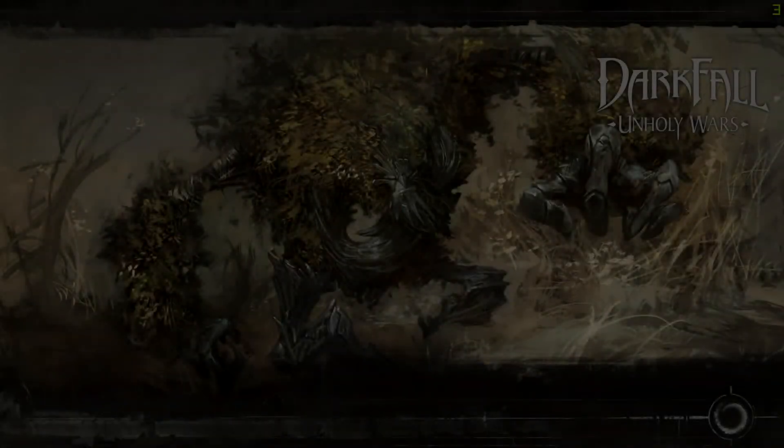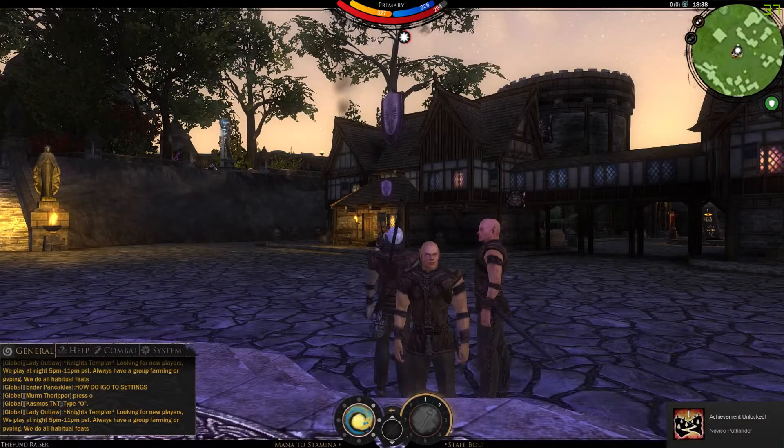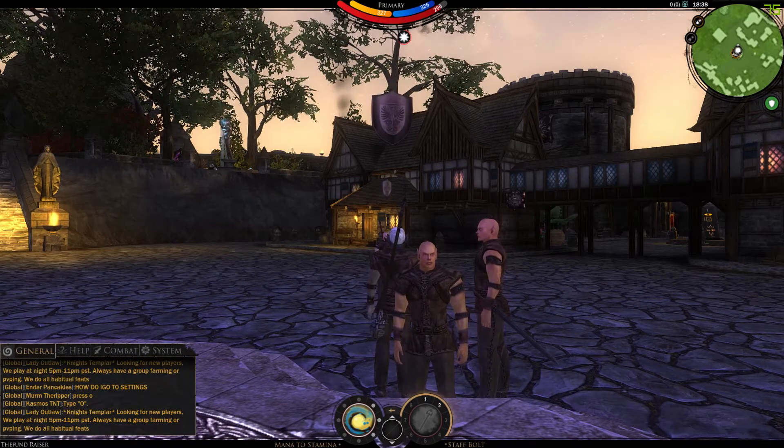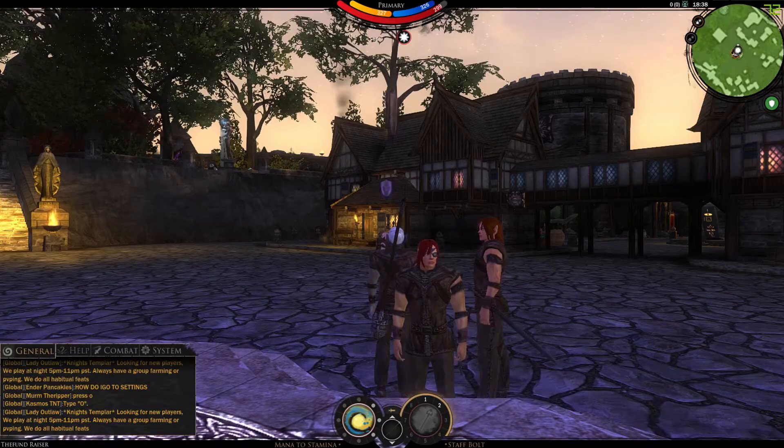As a new player, the first thing you want to do is change your key bindings to something that is more comfortable for you. As you should be aware, this game uses FPS mechanics, so it is imperative that you minimize error by placing important skills on easily accessible keys that can be clicked while moving, as standing still is usually a death sentence.